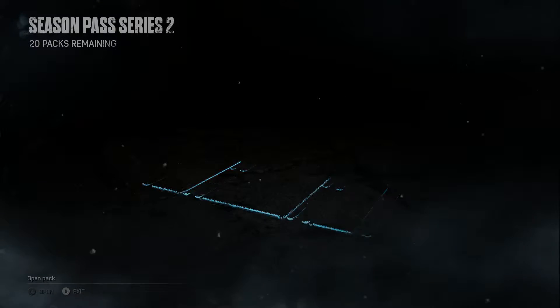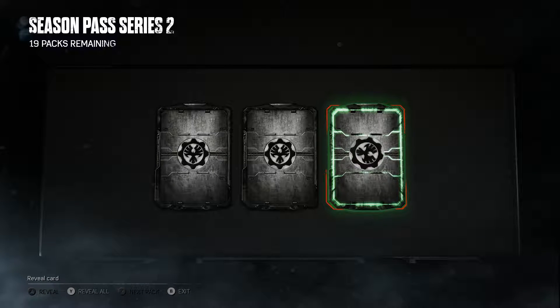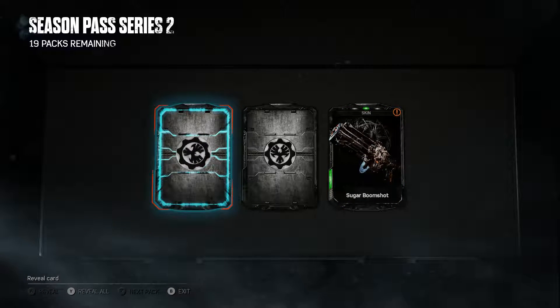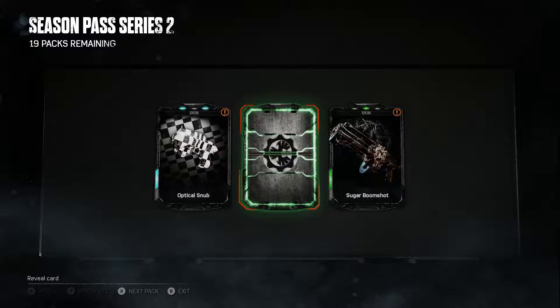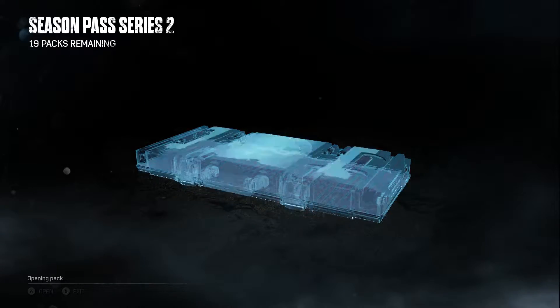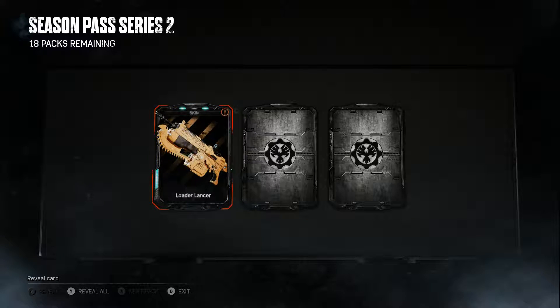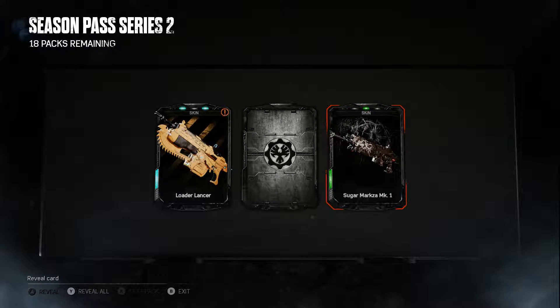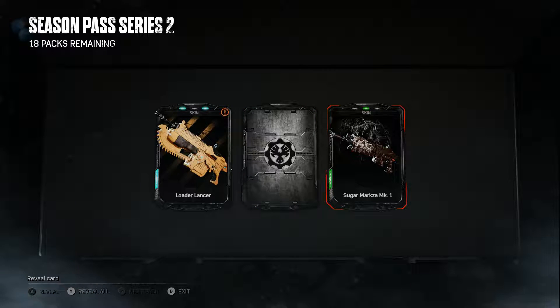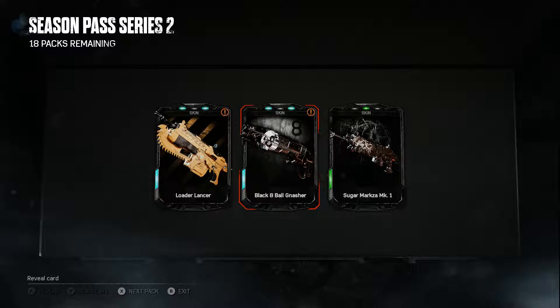Usually I just open them all at once but we're gonna open them individually. Boom shot, optical snub, sugar marks — gonna have some duplicates for sure. Black eight ball, nasher. I'll crack this one open too — got the loaded lancer, which I'm looking to get a couple of those skins because they look like caution tape.